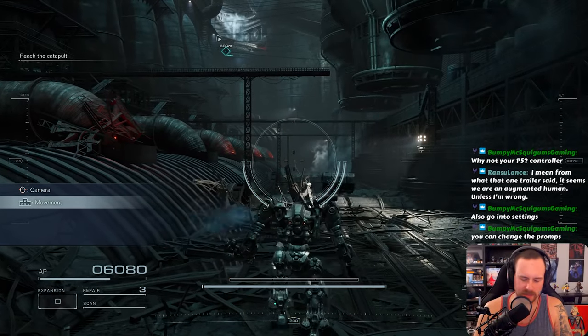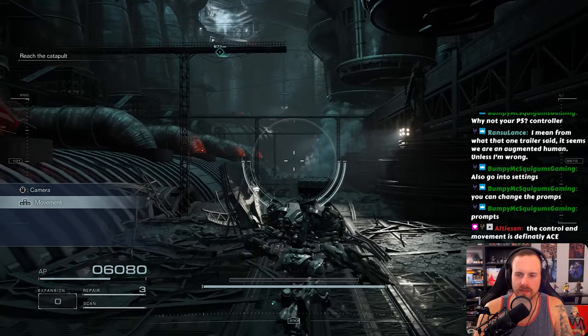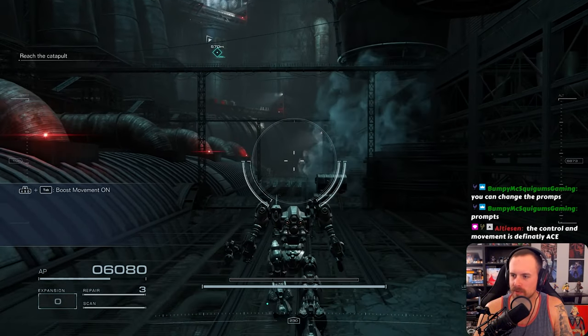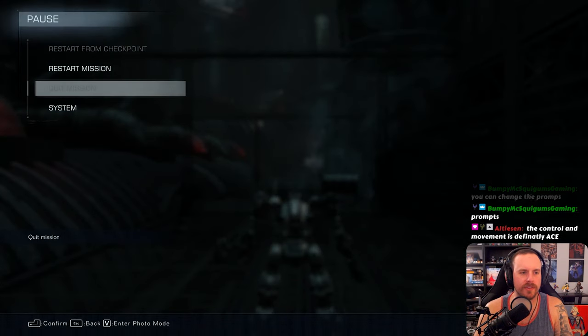Quick boost is gonna be X — on my PS5 controller it'd be different but I really like the Xbox One controller for stuff. The control movement is similar to Another Century's Episode, right? You can change the prompts — oh I gotcha, good point.